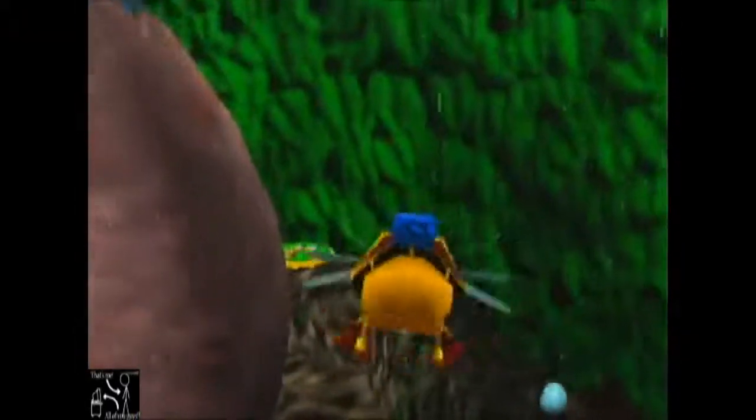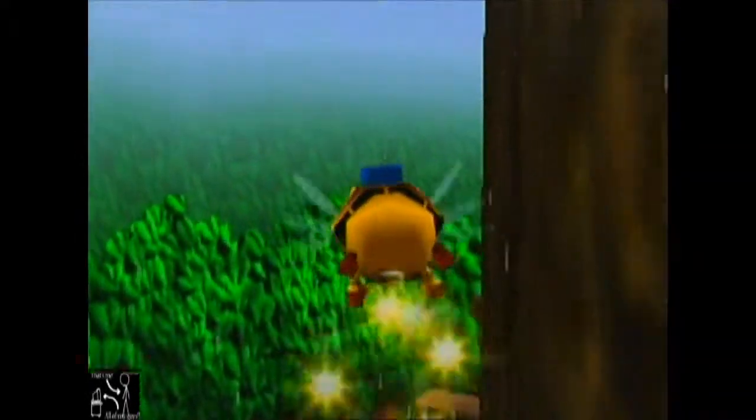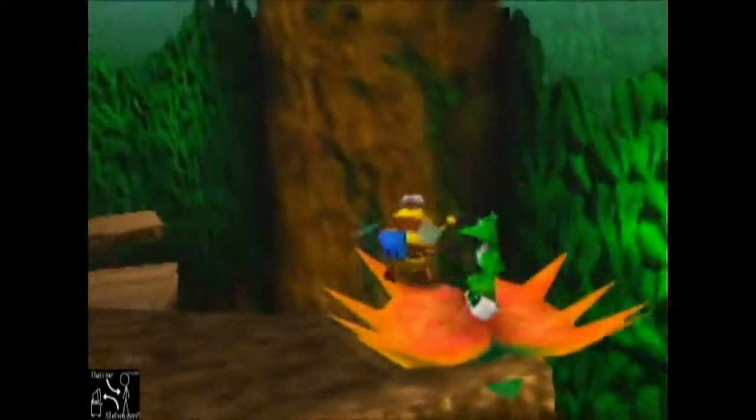This looks similar to Bubble Gloop Swamp — maybe that's where this came from. That's exactly what it is. And you just saw the summer switch, right? I can't do much with it right now. We're a bumblebee — we can actually get the Jinjo without having to waste feathers.